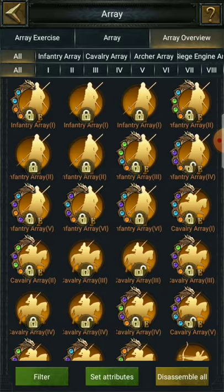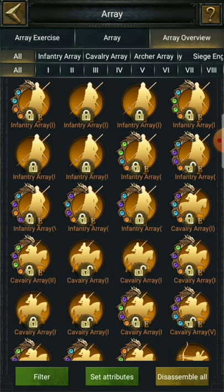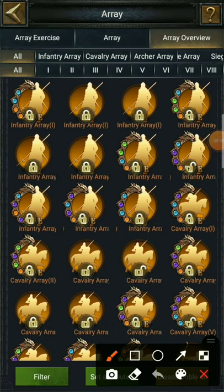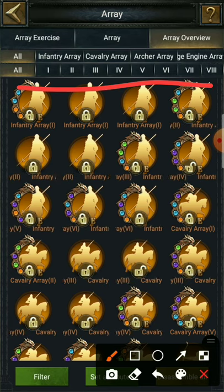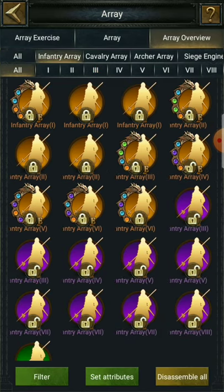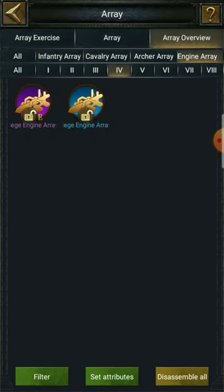The first notable and very useful enhancement for players is the array overview system. Before this, we couldn't check out the array overview properly all together. But right now you can access the arrays and their positions properly. So if I click on infantry array and check out the fourth position, I can see the arrays I have for infantry on that position. Same for cavalry and archer — this is a really good enhancement for Clash of Kings.